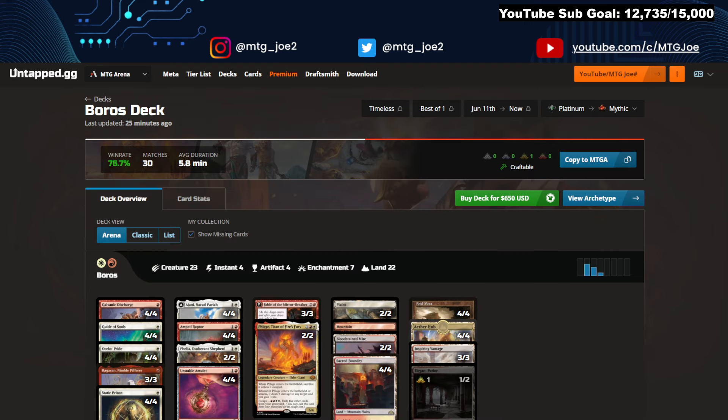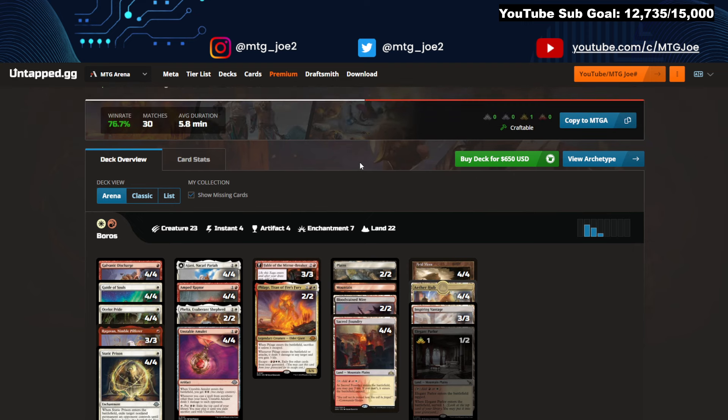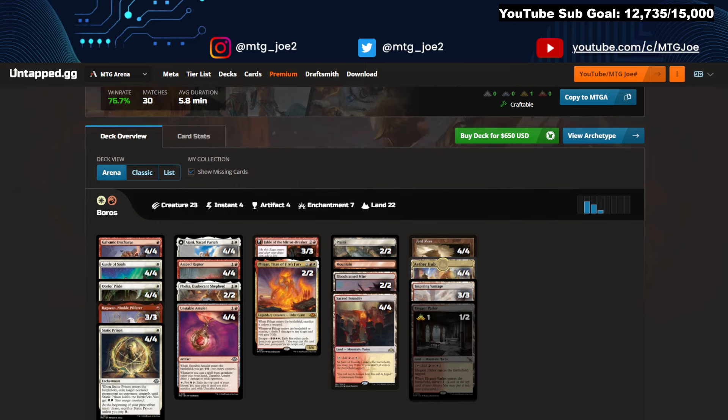Jumping in — there are two Boros decks that are actually at the top in terms of win rate: a Lurrus version and a non-Lurrus version. We'll start with the non-Lurrus version. I did try this out in Best of 3. I've been playing it in Historic and the deck's awesome, just because you don't have the scam strategies that kind of hurt you with Bowmaster and Fury. You're trying to play a bunch of smaller creatures, which do kind of hurt. But it's an aggro-style strategy built around energy, and they are putting up relative win rates.